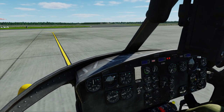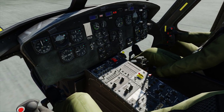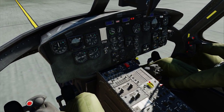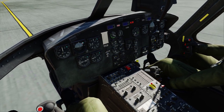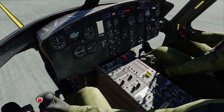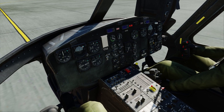Now we're ready to start. There's a secret starter switch — I think it's on the back of the collective but I'm not 100% sure so you can't see it. It's mapped to the Home key if you don't have something to map it to. But what you should map right away is the trim — map the force trim switch for sure. The force trim release is the thumb button on the cyclic stick.